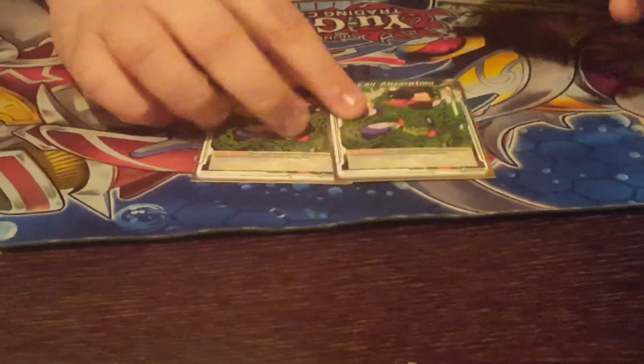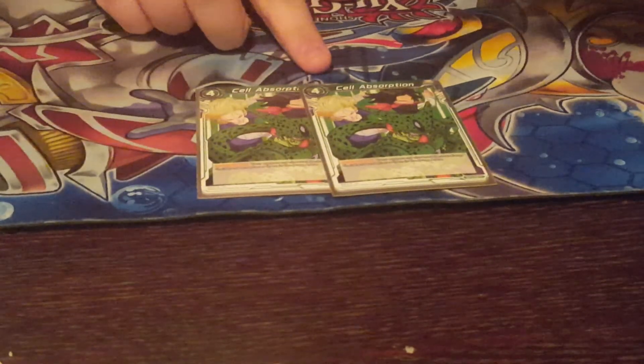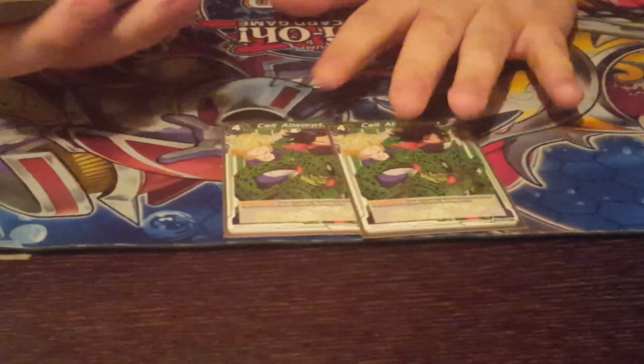I play two Cell Absorptions. I like this card because of the fact that even though it's a four-drop, if you have your 17 and 18, this is basically Android's version of Broly — it forces two cards to be discarded out of the hand. Also, it can't be bloodlusted. You can't bloodlust this card. It's fantastic.